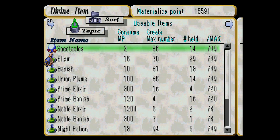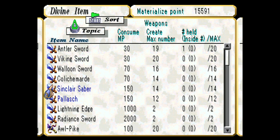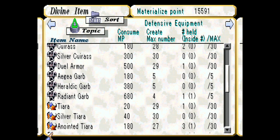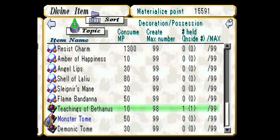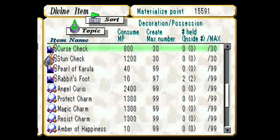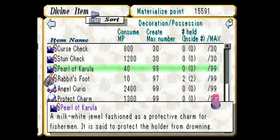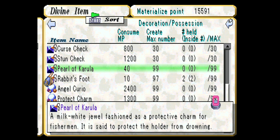One of the things Odin needs is swimmers. There's an item I need to get — the Pearl of Karula, which protects the holder from drowning. So this is what I need to put on whoever I send up, because if it protects from drowning that means you're a good swimmer. I'll need to get that. Let's save first and then start getting our characters.